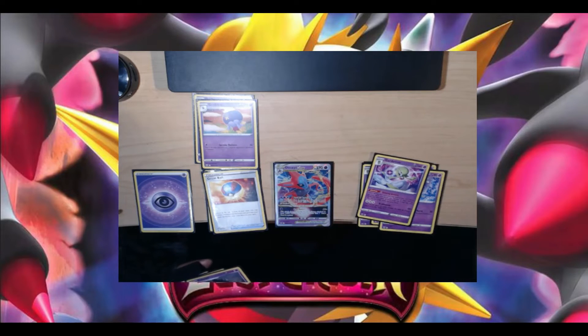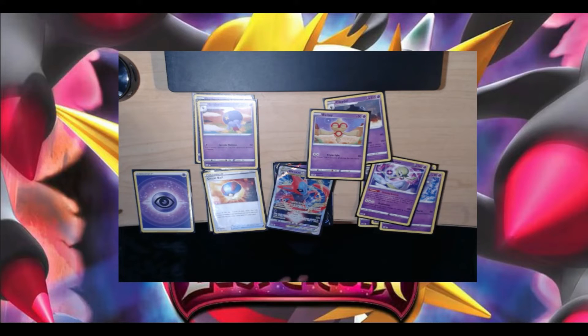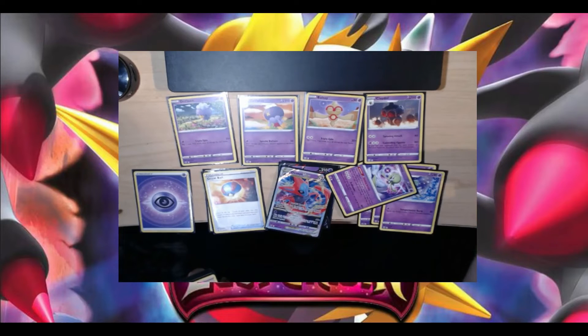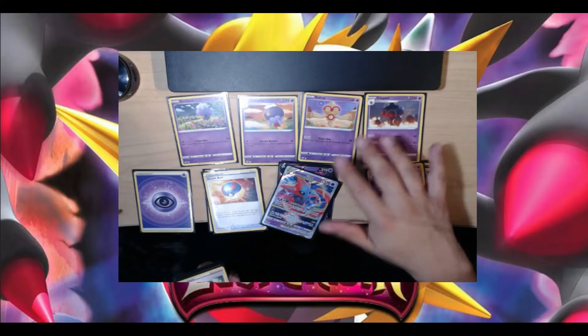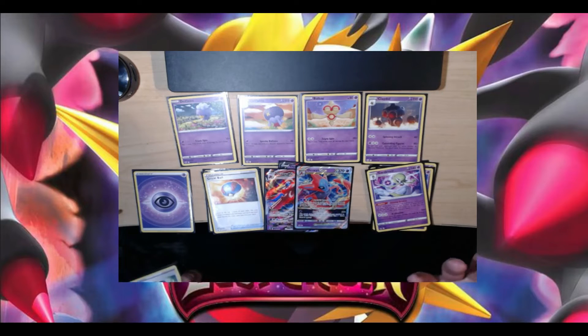We also have Baltoy and Claydol — a little experimental. Baltoy takes two energies and is similar to Driftloon, doing 10 damage per heads flipping three coins, while Ball Toy is two colorless for 20 damage per heads. Baltoy has less HP; Claydol has the same HP as Drifblim at 110. This spinning attack part of the deck is pretty forgettable. When you add your Deoxys V-Star and V-Max, they actually recommend removing Baltoy and Claydol — they are the weakest link.